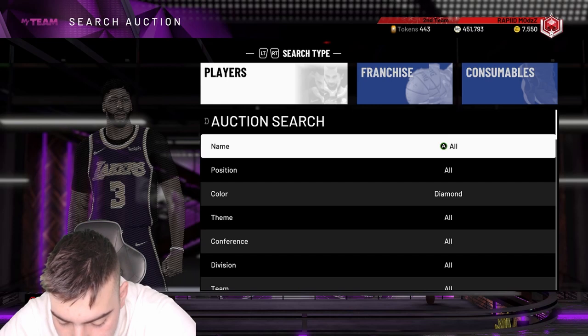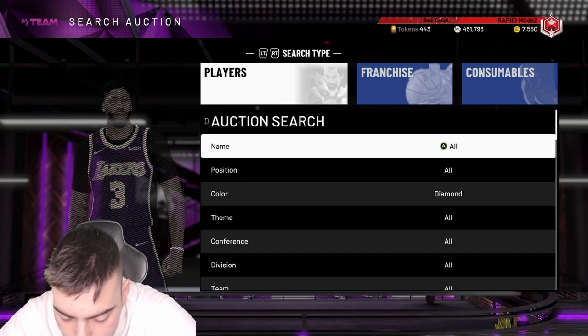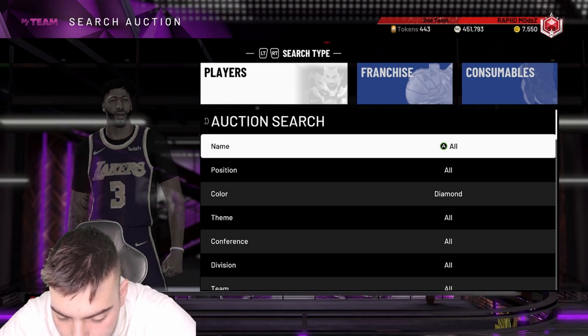Jason Terry's badges: Catch and Shoot, Raging Finisher, Hall of Fame Quick Draw, gold Green Machine, gold Catch and Shoot, Hall of Fame Clutch Shooter, Hall of Fame Limitless Range, Hall of Fame Dimer, Hall of Fame Quick First Step, Hall of Fame Acrobat, Hall of Fame Giant Slayer, Slithery, Teardrop — all Hall of Fame. I would say this card's pretty good as well. There are so many cards.